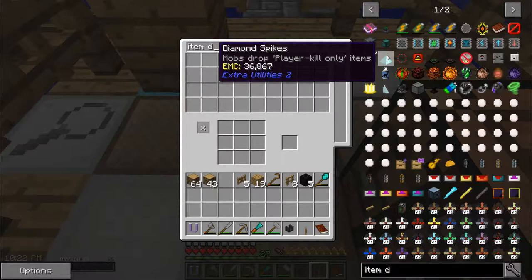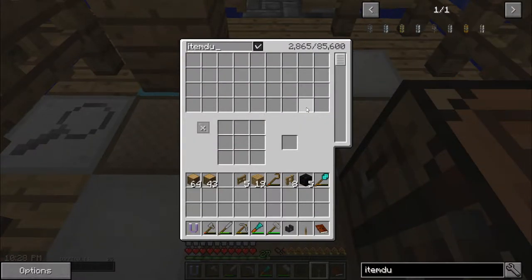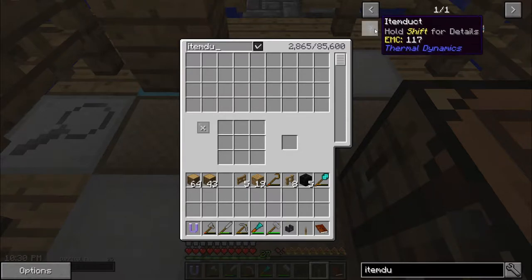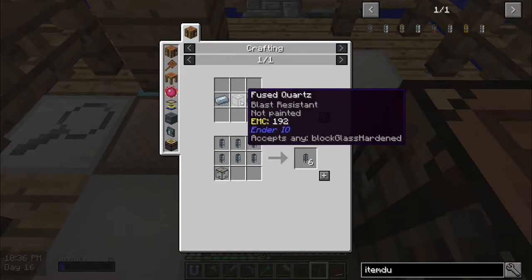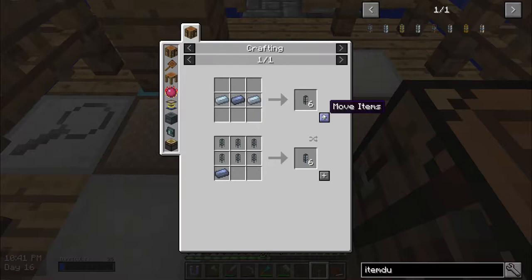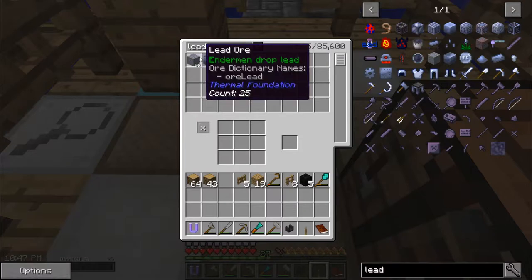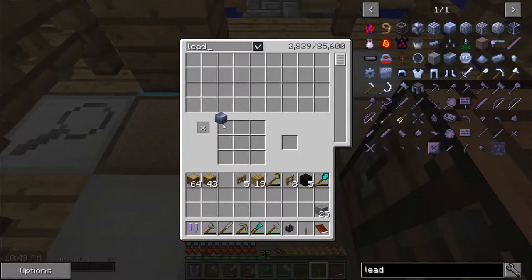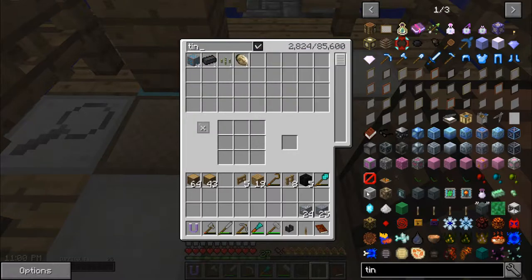Item duct — I don't know why I can't type the U, it must be like a keyword or something. I'd like to get the transparent item duct, but they need Ardite, Lumium, or Fused Quartz — things I can't make yet. So I'm going to have to use the opaque one. I didn't make any lead, nor tin. I started making tin and that gave me bronze. I don't think lead and tin interact together. I'm going to search for it to make sure.